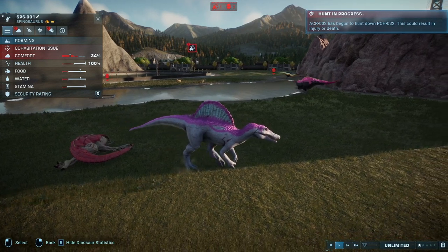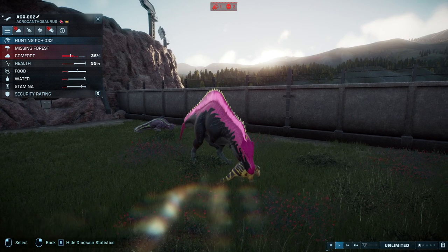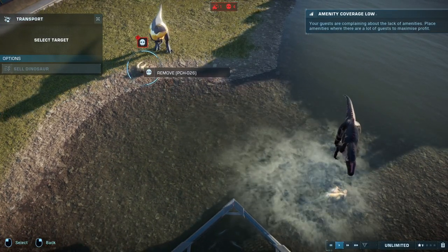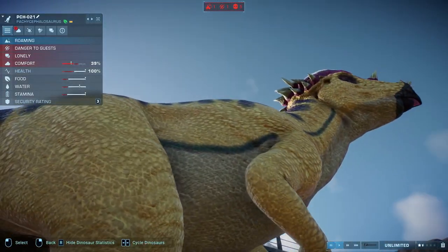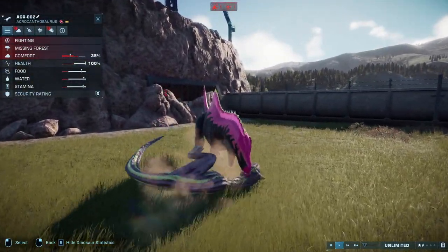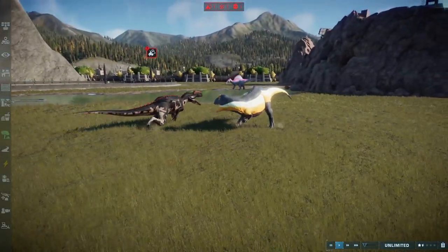Alpha Acrocanthosaurus about to kill another Pachycephalosaurus - yum yum! That's Pachycephalosaurus number three this dude has killed. He's making mincemeat of them - bless them, they stand zero chance in this game. A Pachycephalosaurus somehow escaped the enclosure - how did he sneak out? Acrocanthosaurus finishing the job on Ace, and unlike the anime, Ace loses to alpha Acrocanthosaurus. Let's be honest, he should have lost in the anime - he should never have won.